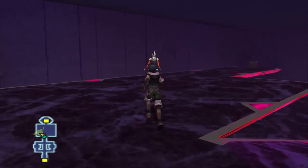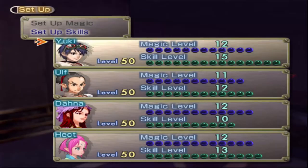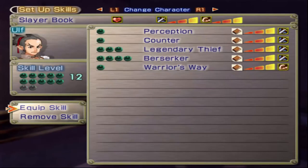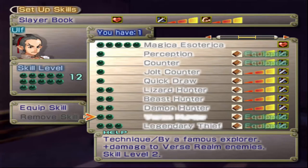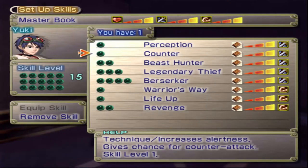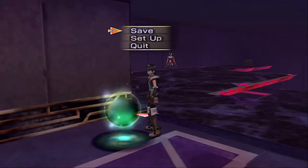This part of the maze is not - hold up a sec here. I probably want to take Beast Hunter off, which I had on to make my life a little easier against those guys. And we should probably put First Hunter back on. That would make things a little easier around here.